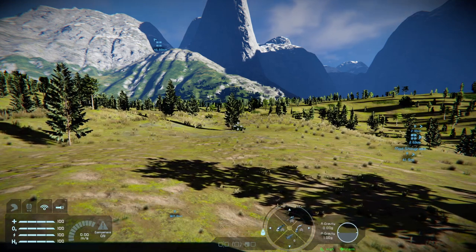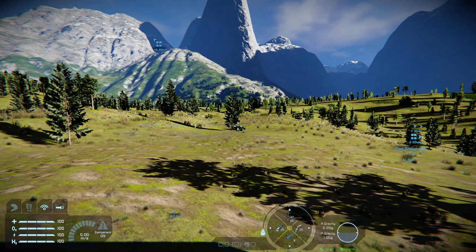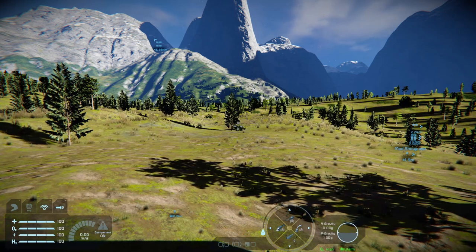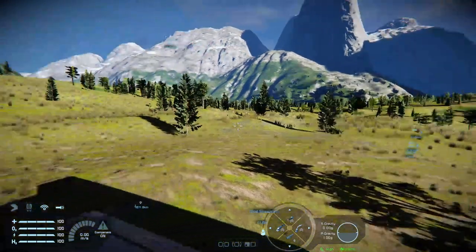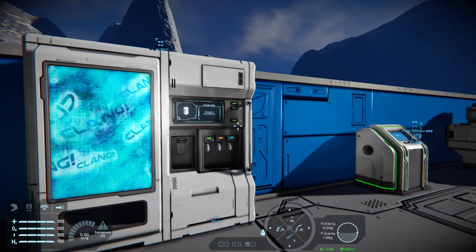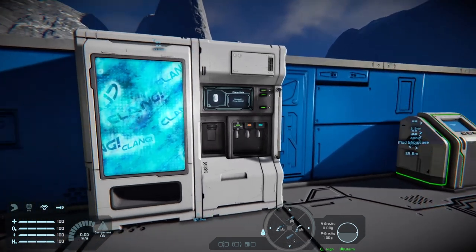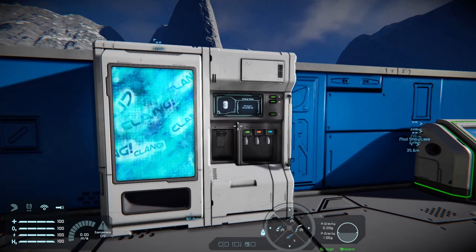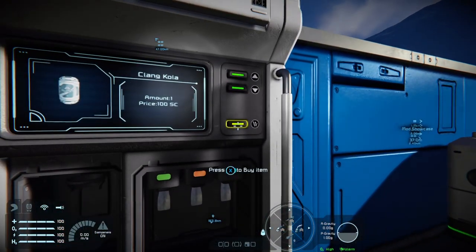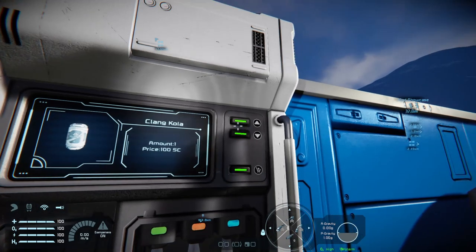Hello, welcome to Space Engineers on the Xbox — another DLC showcase, Decorative Blocks Pack number two. Let's get right into this one. Some showcases will be longer, some shorter. This is another great DLC if you like decorating your ships and bases and want to add extra flair to all your designs. It also comes with a couple of functional blocks that are quite useful. Also, there's this block — do you want Clang Cola?